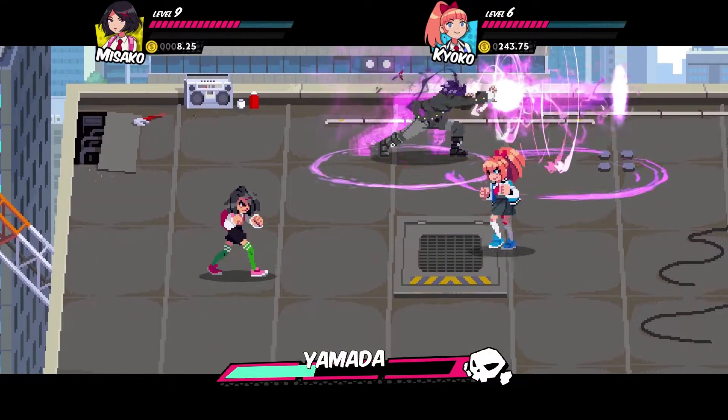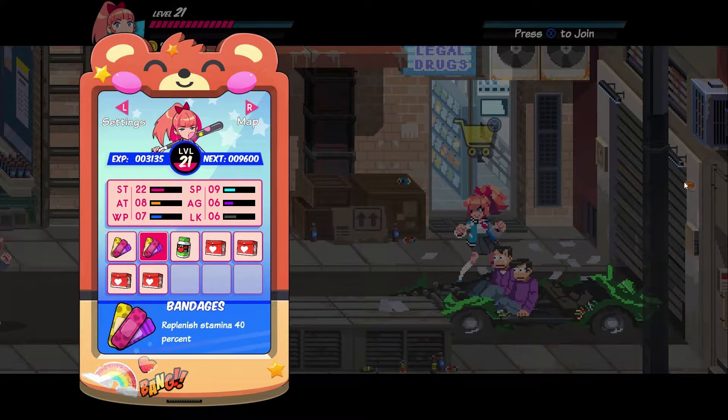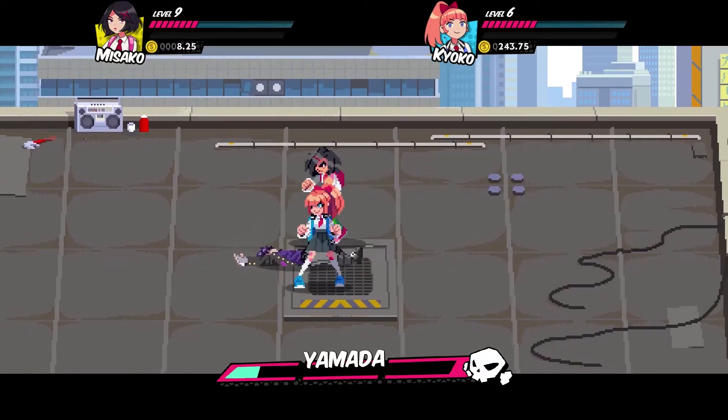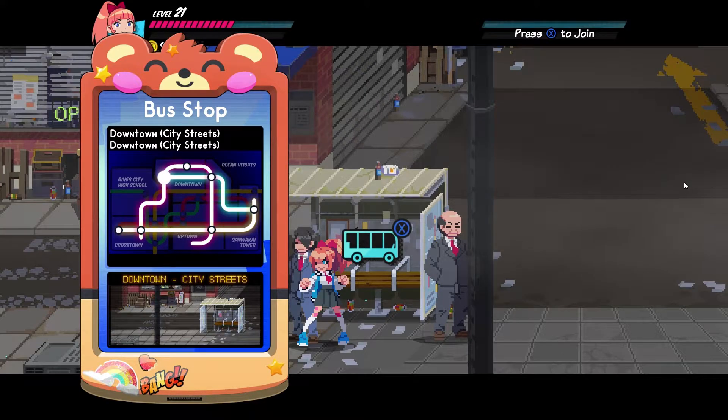The one thing I recommend doing is bringing consumables. Fill your inventory with food so you can use it during the boss fights. You'll essentially have like 3 lives fighting a boss. I think the best consumable item would be the first aid kit you can buy from the shop in the downtown area where the bus drops you off.